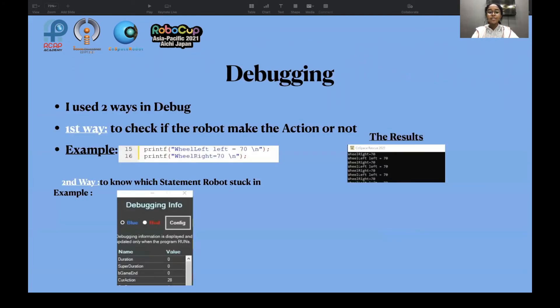For debugging, I used two ways. The first way is to check if the robot makes the action or not — for example, I put in the advanced action a print function: we_left equals 70, new line; print function will write equals 70 as the result. The second way is to know which statement the problem is stuck in.